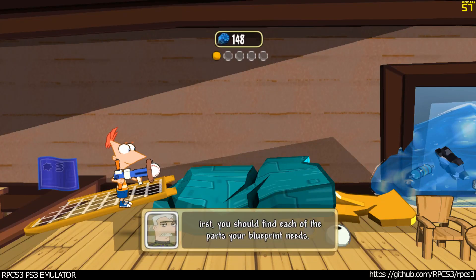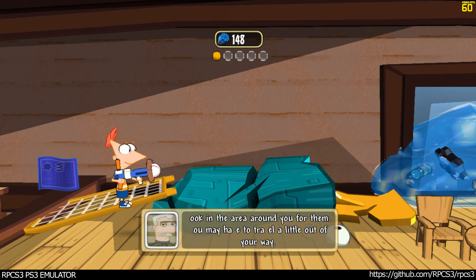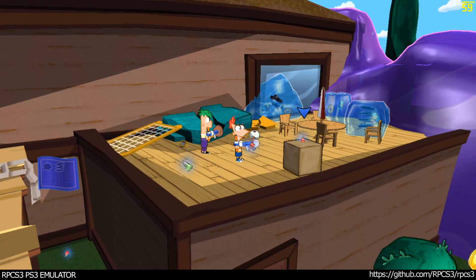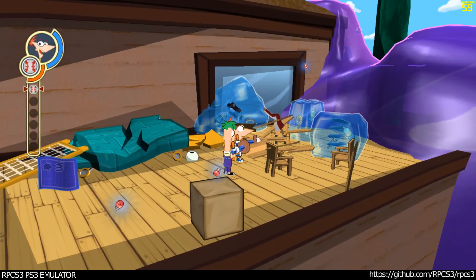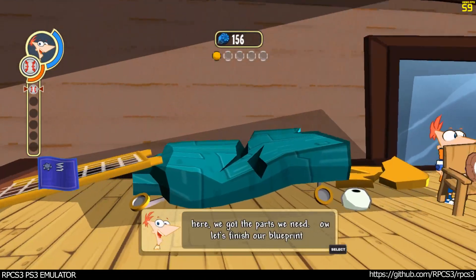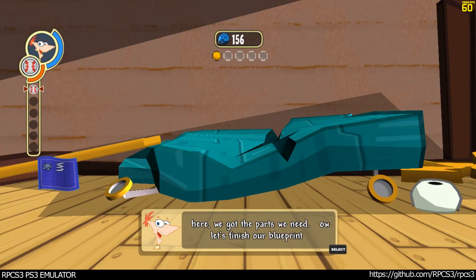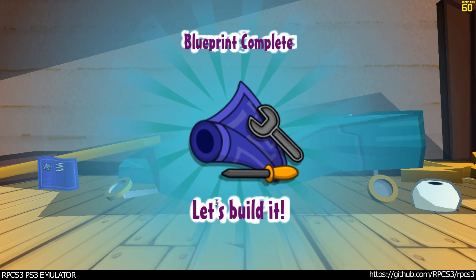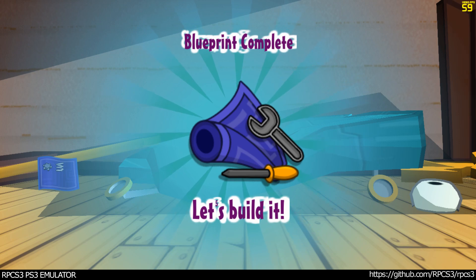Ferb, look! You should find each of the parts your blueprint needs. Look in the area around you for them — you may have to travel a little out of your way. We just need one more piece. There! We got the parts we need. Now let's finish — you got all the parts. Head over to the blueprint and finish your invention.